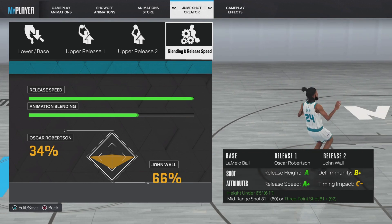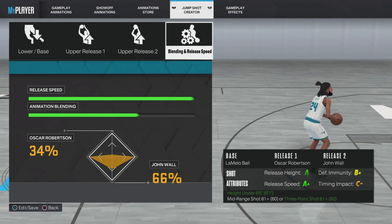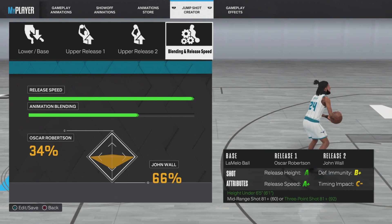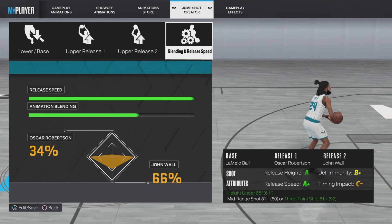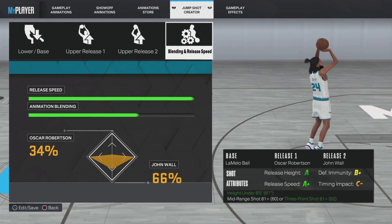Base is LaMelo, obviously. Oscar for the release one — only 34% because I'm going to be honest, I don't like his animation, it feels weird, but I like it enough to have a little bit of it to bring up the speed. And then John Wall just has the perfect flick in my opinion for the second release. That jump shot goes so crazy.